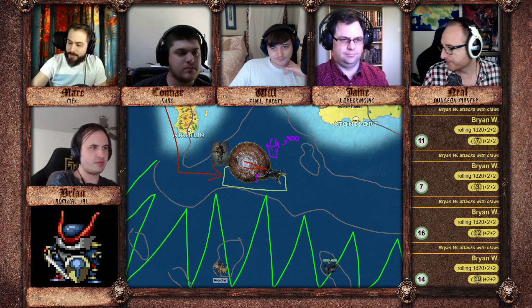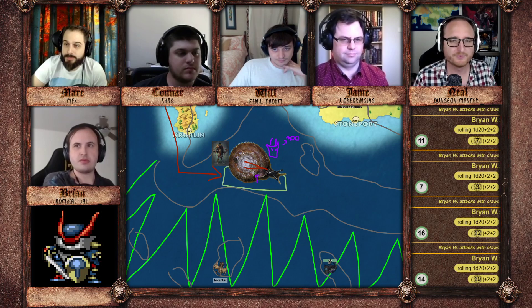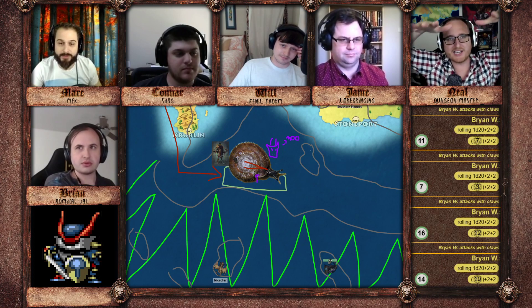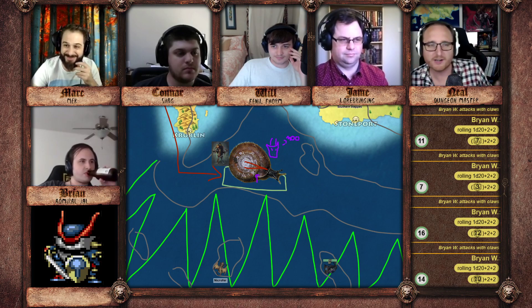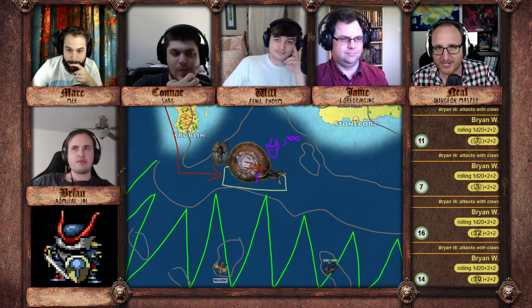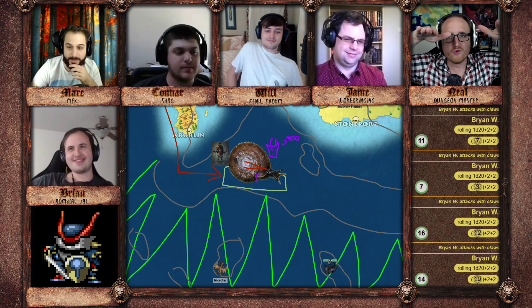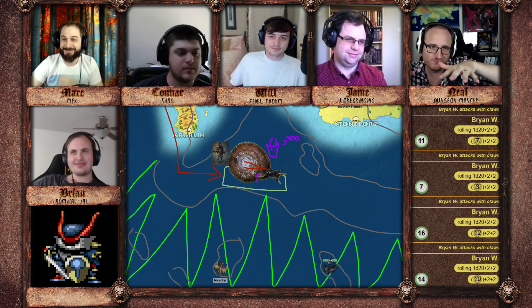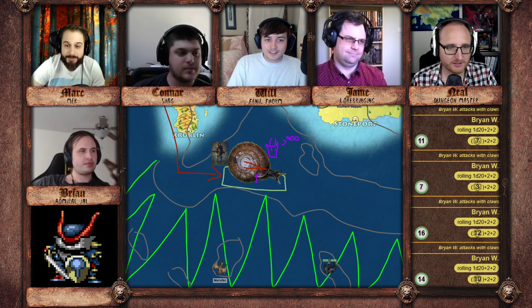It doesn't even matter because it rolls a natural 18, so it holds its position. As the mud slides, the snail sort of slides down the hill with it — very slow motion, which is appropriate for the snail. This is probably a death-defying tumble for it, but for you guys it's just like... slow motion rolling. It rolls well so it doesn't matter.